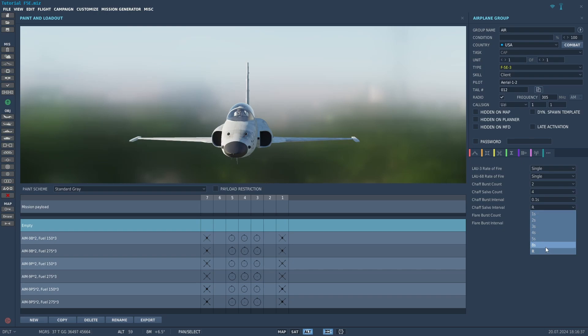On the chaff salvo interval, I'm not sure what R is supposed to mean because the manual doesn't explain it, but in my testing it seems like if you set it to R, it just basically shoots out all your chaff and doesn't stop.